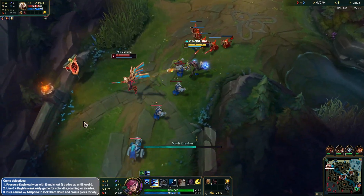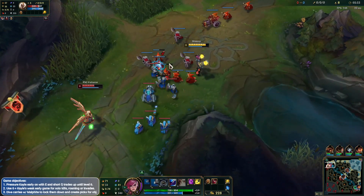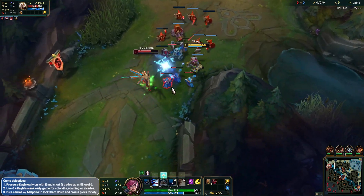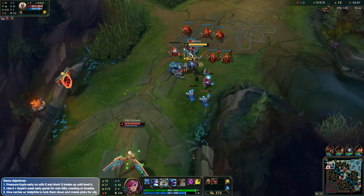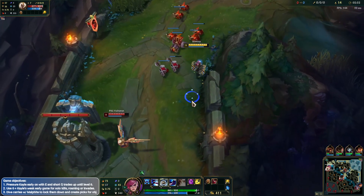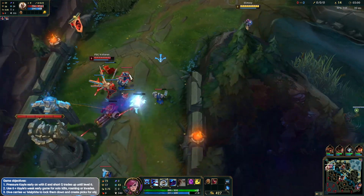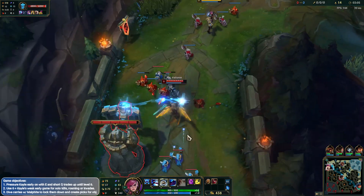If we can get her low enough it will force her to actually — just missed a Q. If we can get her low enough, it will allow us to get a kill on the bounce back wave. Got our W next. Vi doesn't use too much mana either, which is really good. This wave should crash here — awesome, it's going to bounce back now. Haven't done a great job of CSing but that's okay.